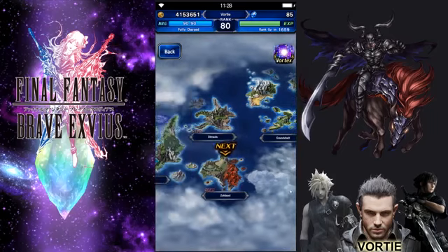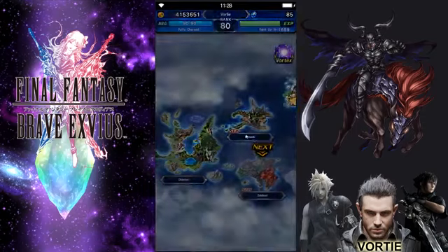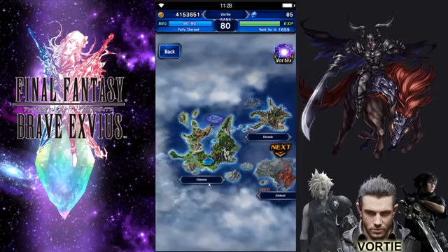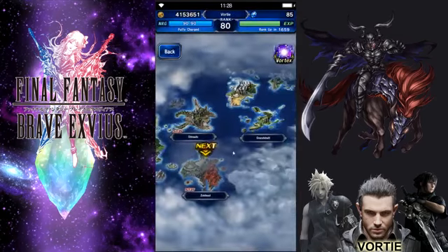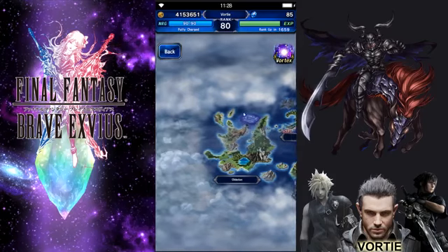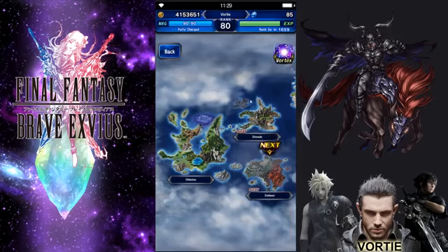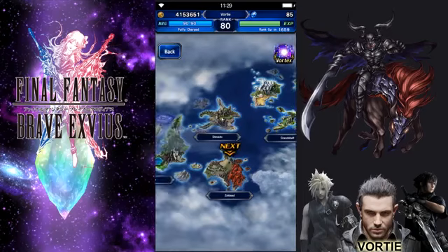The map is now divided into sections. You click on a section and it takes you to that map. I really love this feature from the Japanese version and I'm happy it's here. It gives you perspective on the world — where all the islands are located. The clouded areas represent other maps, and as more areas are added, the clouds disappear to uncover the new islands, showing you how the world expands.